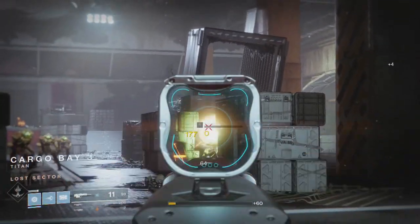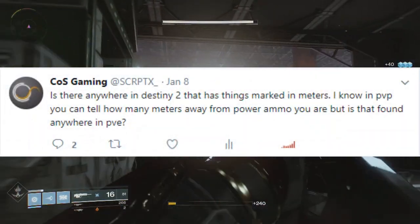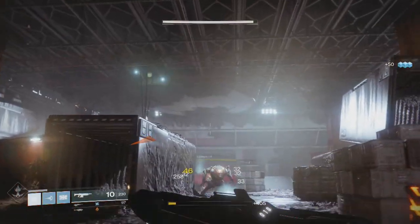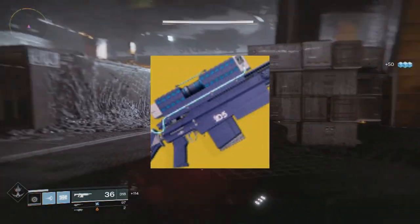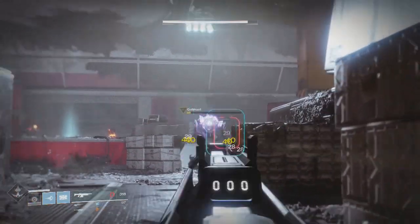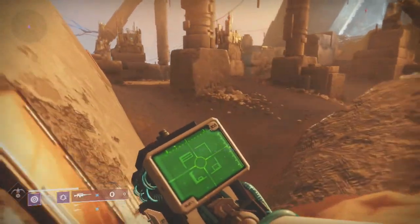I asked on Twitter when I first started working on this video: is there anywhere in Destiny 2 that has things marked in meters? I know in PvP you can tell how many meters away from power ammo you are, but is this found anywhere in PvE? I got two responses, both suggesting that I use the Darcy, the exotic sniper rifle, due to the fact that when you aim down sights at an enemy, it tells you how many meters away that target is. Which was great, because now I had something to measure meters. But there was a problem — enemies move.